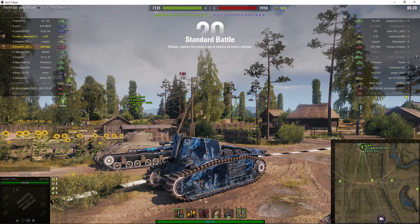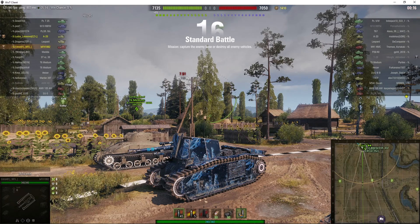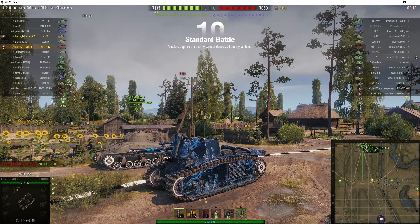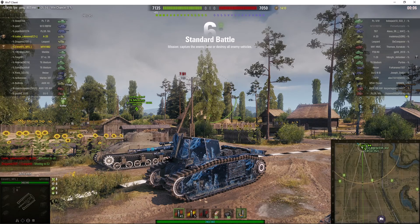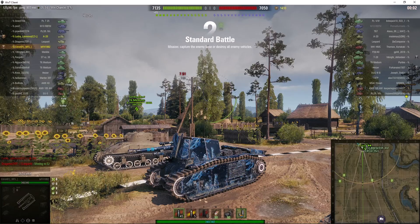Welcome back to WhatRT Noobs with General Disturbance. This is the 105 leFH 18B2, the French Tier 5 Premium SPG that we know as Fifi-Lo-Pew-Pew, but you might know it as a leFH or a Leaf Blower. This one is on the North spawn of Prokrovka under the command of Citroen 01.